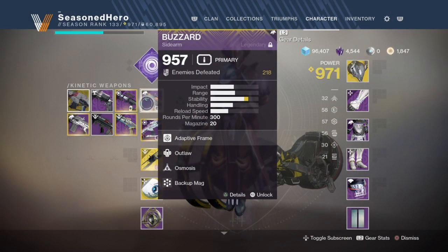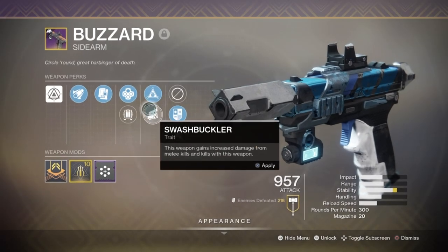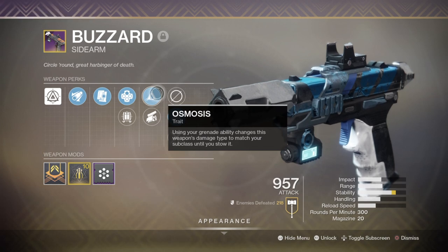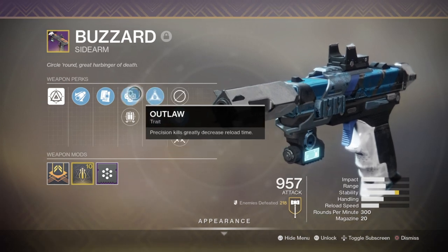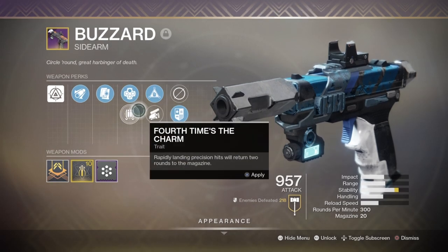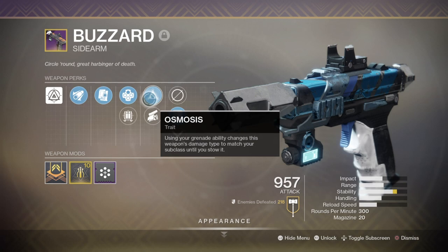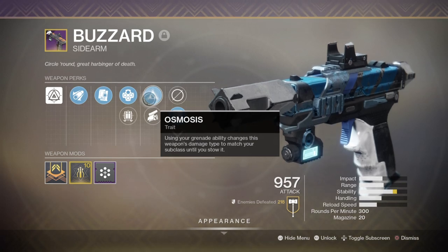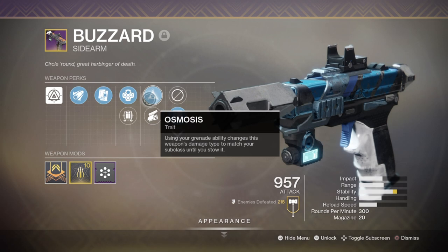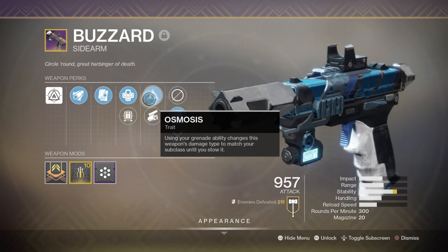Your primary on the other hand can be a standard kinetic weapon with perks that fit the environment you're in — so rampage, kill clip, field prep, explosive rounds, anything to make your life easier. Out of everything here, I would recommend you try and get the Sundial weapons that can roll Osmosis, which can turn your standard kinetic weapon into the following subclass that you have equipped. So in our case ours would be Void, and that would be the moment we use our grenade, and then it would change back to kinetic again once we stow it.